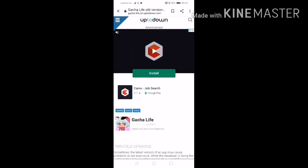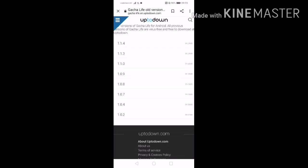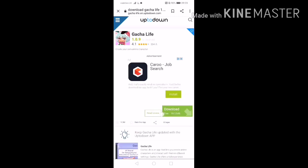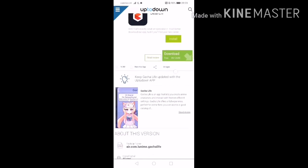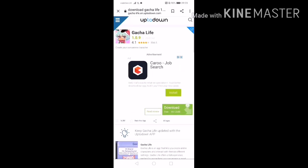Tap on that link. Let's scroll up to down. Then tap 1.09. Tap download.